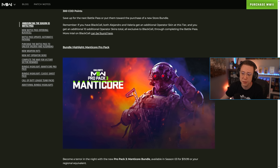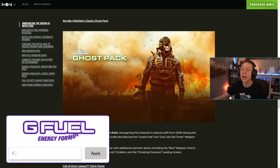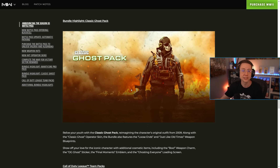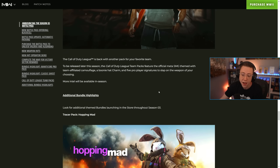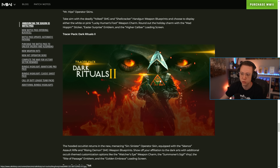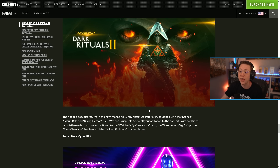There are also new bundles coming. The Manticore Pro Pack 3 is a blacked-out milsim tactical skin. The classic Ghost pack is returning from MW2019, though instead of your old skin transferring over you'll just have to buy it again, which seems really stupid. There will also be Call of Duty League team packs, a mid-season pack, a Hopping Mad Easter bundle, the Dark Rituals 2 bundle seen in a lot of Season 3 key art, and the Cyber Riot bundle which looks like a Damascus-style operator skin.